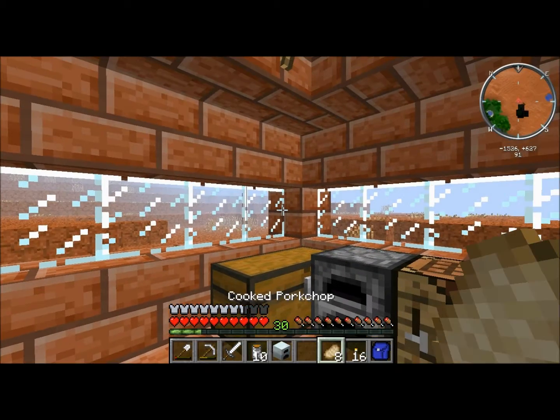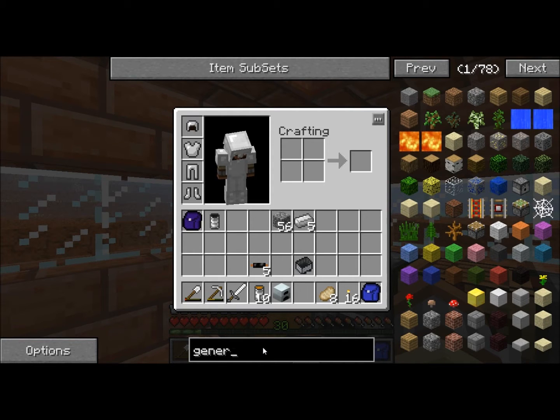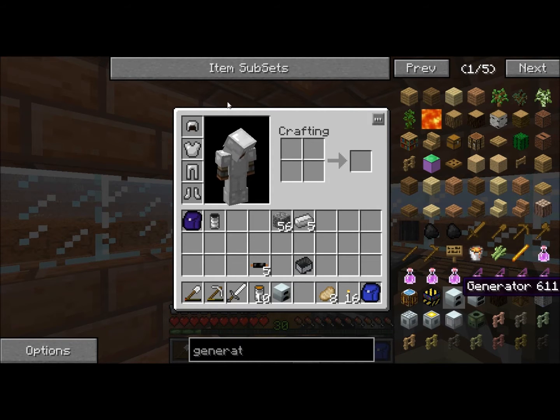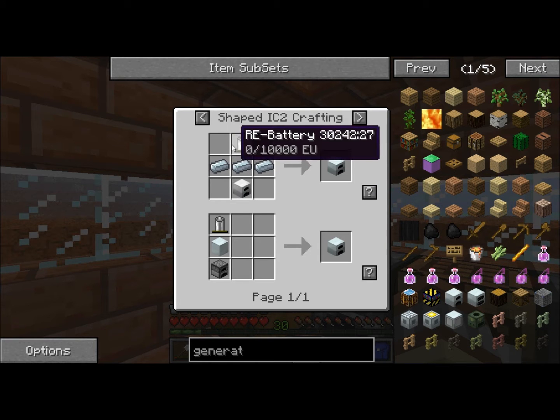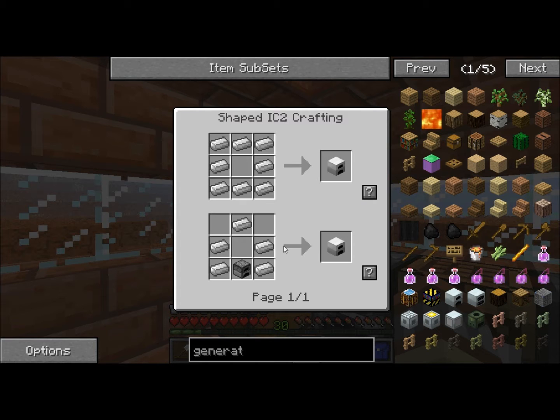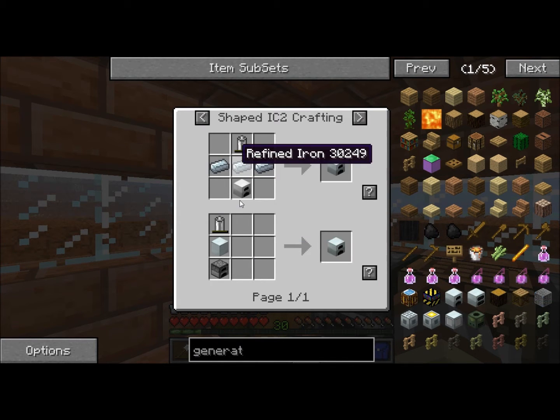I've actually already made a generator. To make a generator you need refined iron, an iron furnace, and an iron battery. You can make refined iron by re-smelting iron.